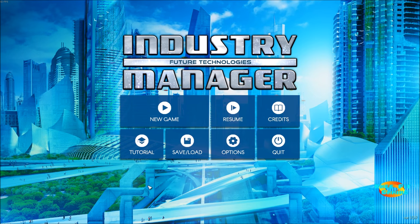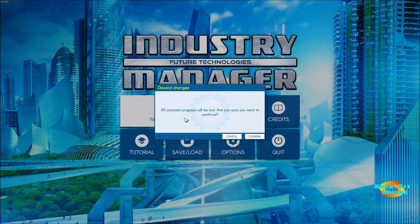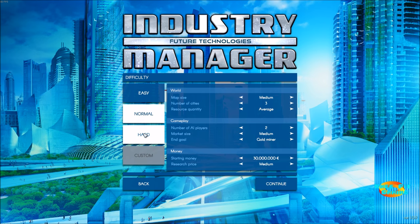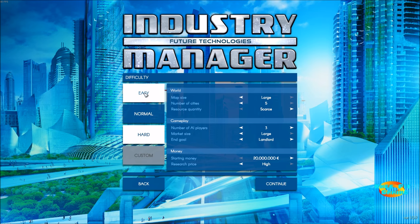Starting a new game, you'll see four difficulty levels: Easy, Normal, Hard, and a Customization option if you want to tailor the settings yourself. You can also go in and customize any of these as you see fit.